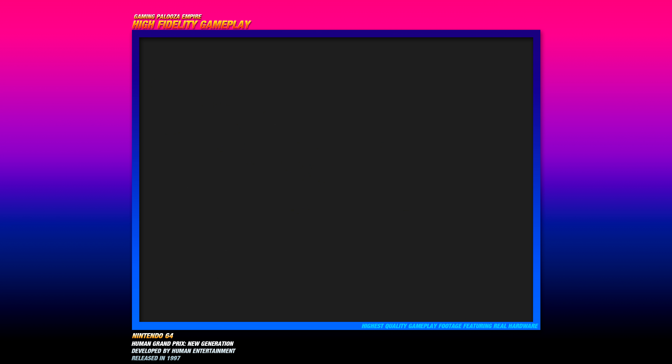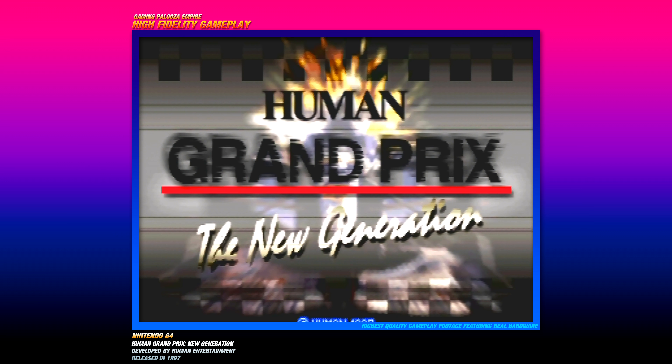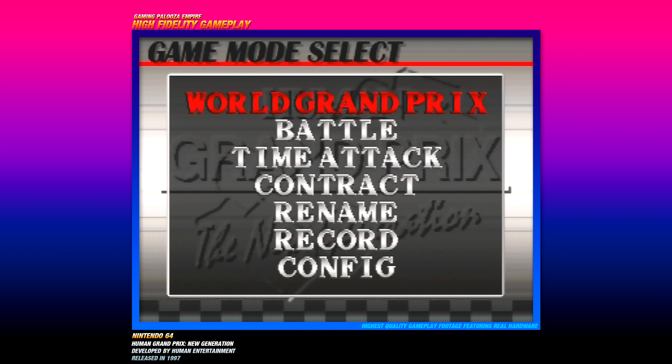You've got a mixture of 2D animation and actual 3D car models, which is actually pretty cool. Check this out — hear the awesome car sound effects. Human Grand Prix: The New Generation — got the title screen right there, looks pretty cool.